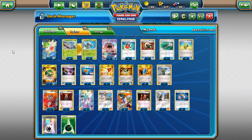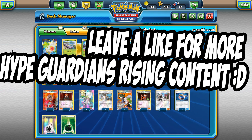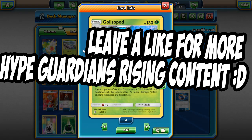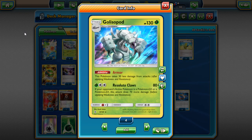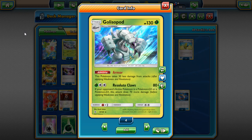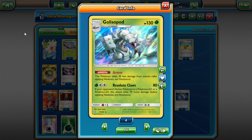Welcome back to a brand new PDC Geo video. Today we're going to look at a new Golisopod from Guardians Rising. Golisopod is a really cool card and it is the EX and GX killer that we have all wanted. It is a Stage One Pokémon with 130 HP, which is not too bad for a Stage One non-GX Pokémon.